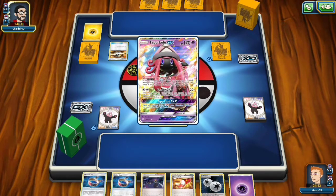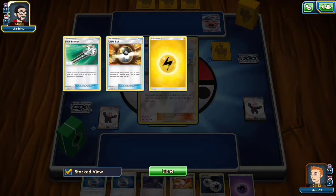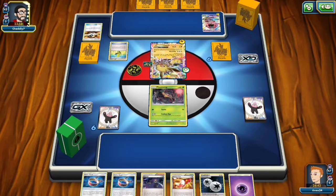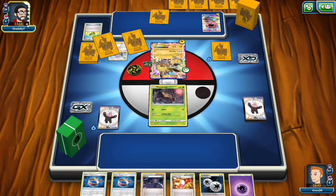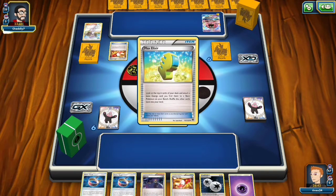Which just speaks to how powerful the Garbodor deck is. The point of my opponent's deck — Jolteon, Raikou, and Tapu Koko — is to accelerate energies with Max Elixir, attack for a lot of damage with Raikou, only giving up one prize whenever Raikou is knocked out, so it trades very favorably. And then to switch in the Tapu Koko and move all the energies to Tapu Koko, put Tapu Koko in the active, and keep doing that cycle so they keep fresh and healthy Tapu Kokos attacking all game.